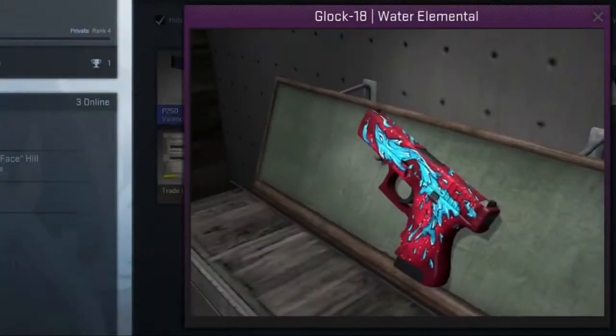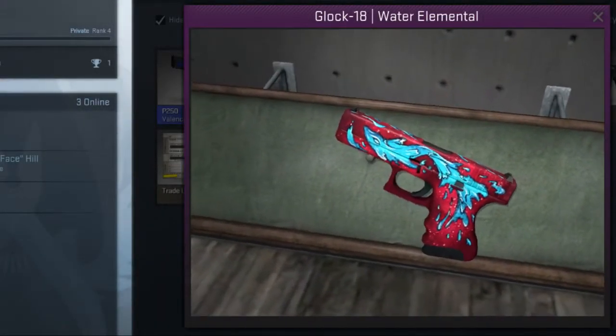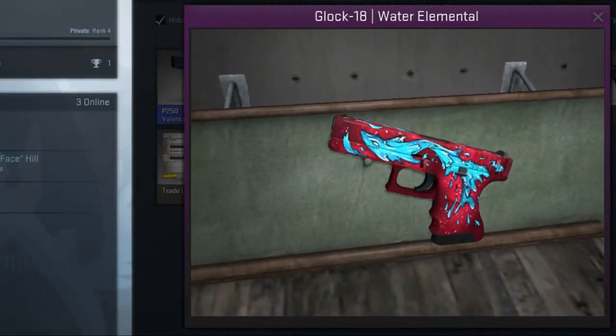And now, taking the number one spot on the top five Glock 18 skins, the classified Breakout pistol — the Glock Water Elemental. With an average selling price of $8, this gun has a water monster spanning the length of the barrel. This colorful aquatic creature dives into the top of my list at number one.